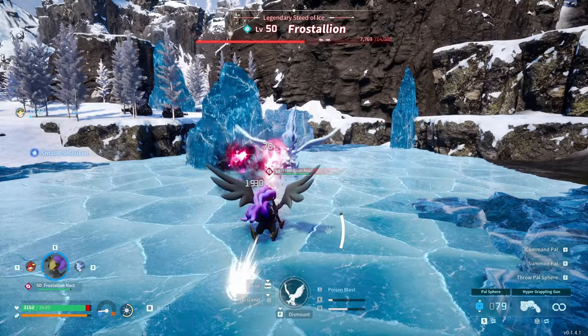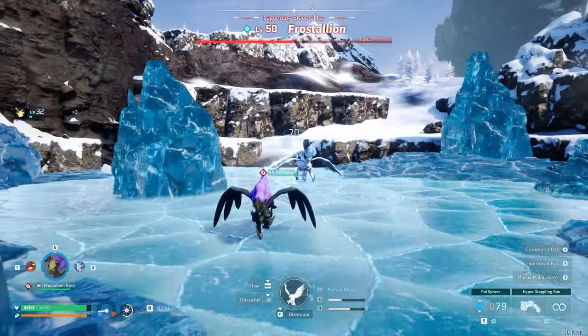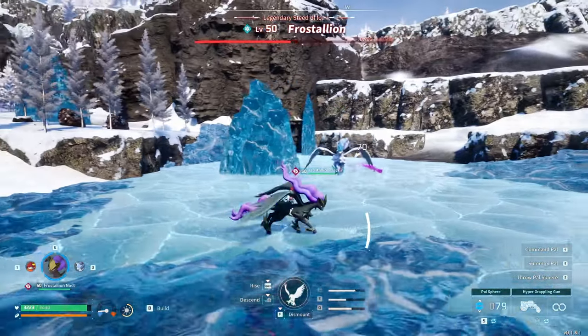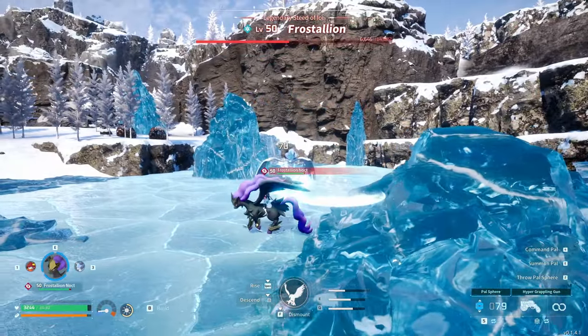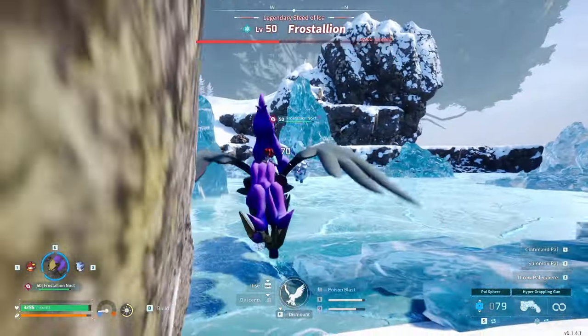As for Spirit Flame, it's a good skill that does solid STAB damage with a low cooldown, but it's mainly used to proc burning on opponents to whittle them down — especially those high HP bosses like legendary pals and the final boss, Victor.